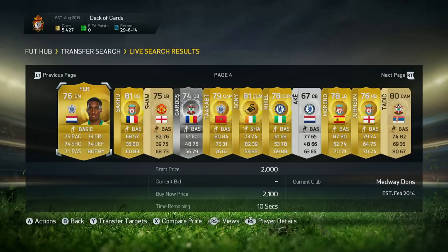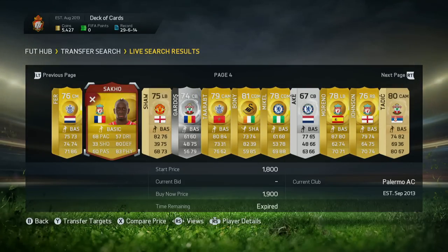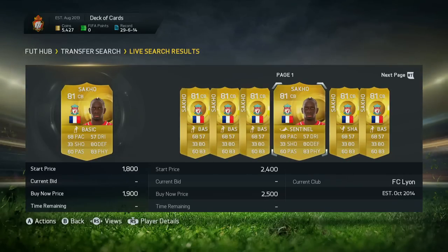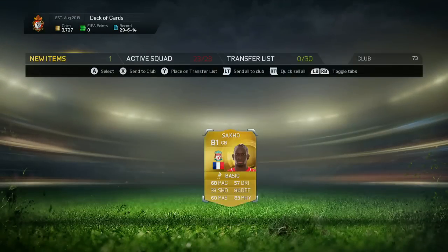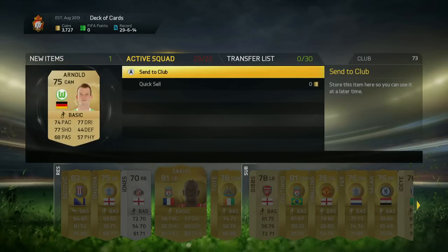Now, if you'd like to get some coins, check the link in the description for fifashop.co.uk — a fantastic service that is fully automated on both consoles. We have a huge 10% discount code on every single one of your orders when you pop in Toby10 at the checkout screen of any of your orders, which is really cool.